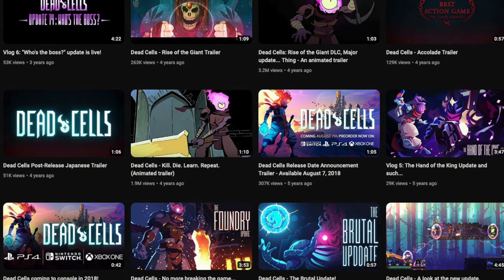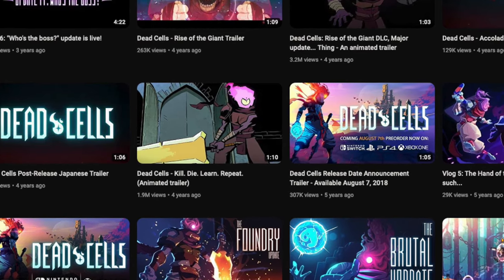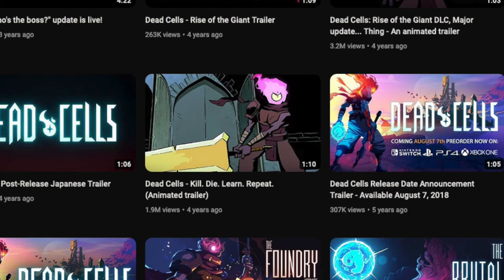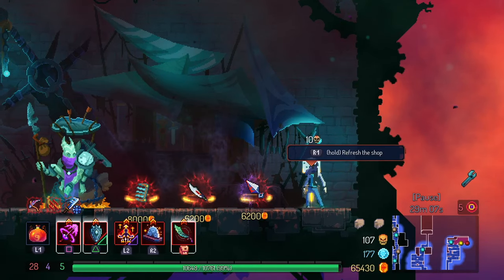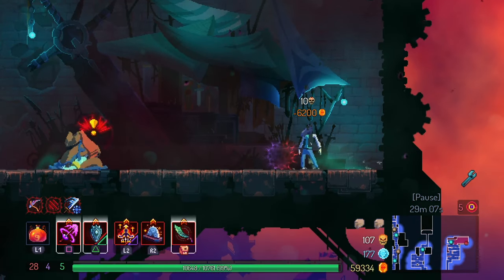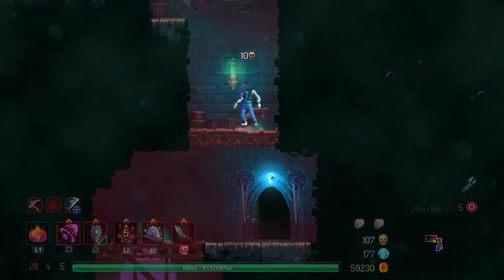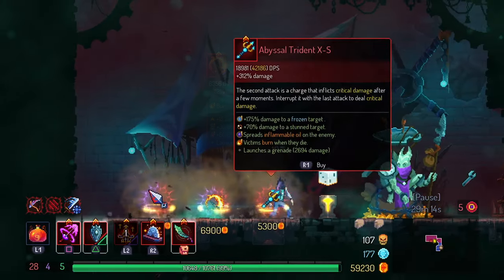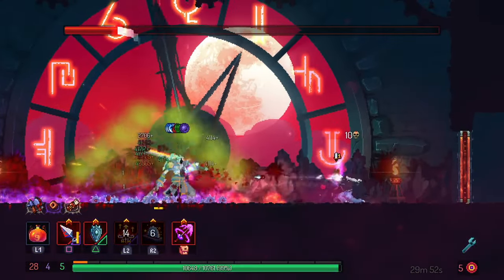Dead Cells' original slogan was Kill, Die, Learn, Repeat. There's no better way to do that than to keep killing enemies, accept death when it happens, continue to learn, and do it again with the knowledge from your last run. One of my greatest skills as a veteran is knowing how items work independently and in relation to one another, so I can adapt my build on the fly. The best way to build that muscle is to experiment often and find what weapons resonate with you.